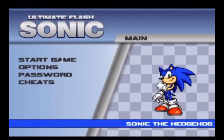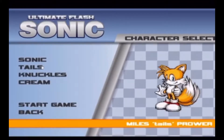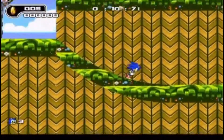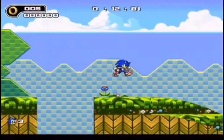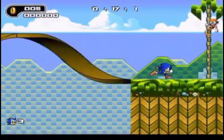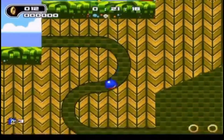Coming in at number three, we have Ultimate Flash Sonic. Look at this menu screen — I can barely tell that it's a Flash game. You can pick between Sonic, Tails, Knuckles, and others. Look how good it plays for a Flash game. Just look at this loop-de-loop coming. Look at that! That is really good for a Flash game.